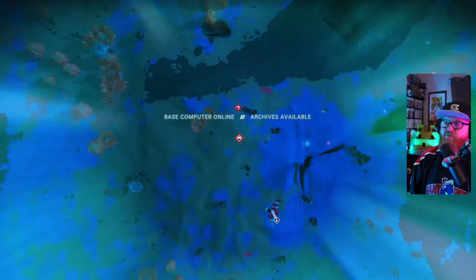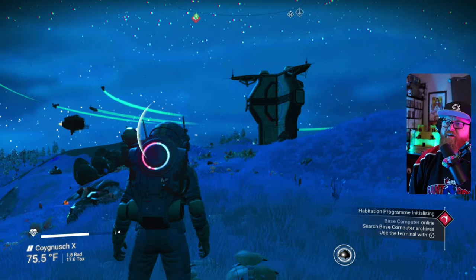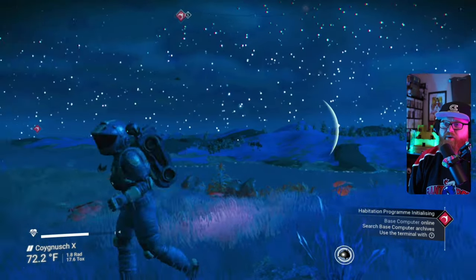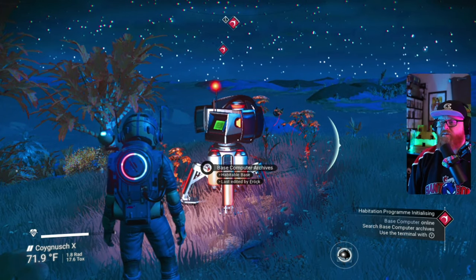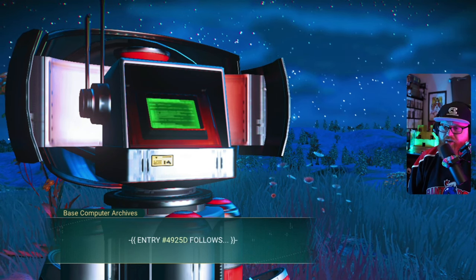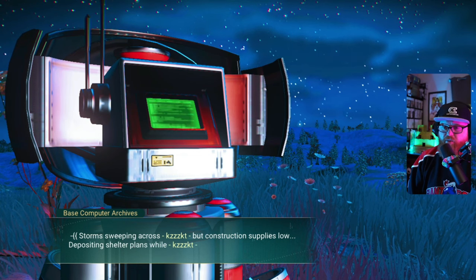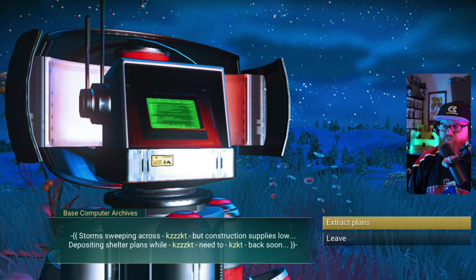Let me hit the right buttons and get in here. Universal archive search reveals no prior claims on this site. Are we going to claim it? We sure are. It's right next to a planetary archive, so we'll have that right next to us, which means we'll have a vendor there and other ships flying in. We might see an exotic ship or something at some point to buy. Let's interact with this computer — accessing log from previous user. Entry 4925D follows storms sweeping across, construction supplies low. Depositing shelter plans — need to be back soon.